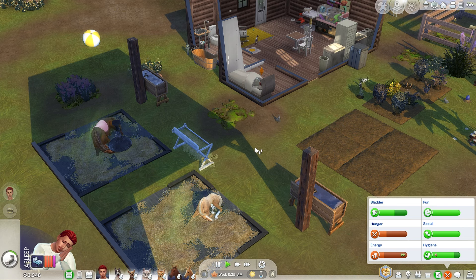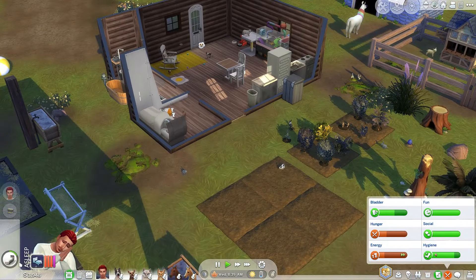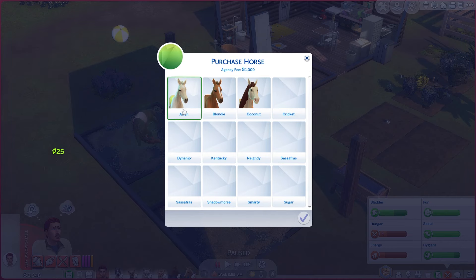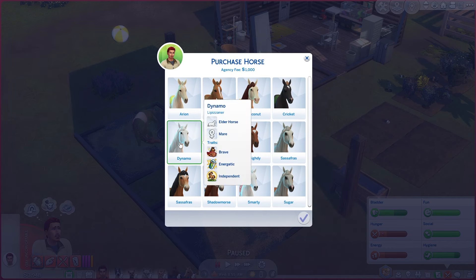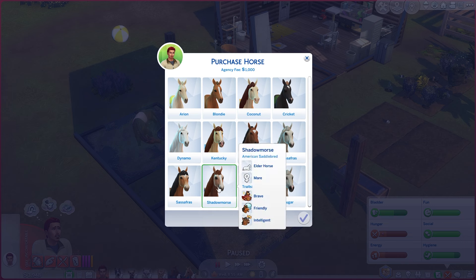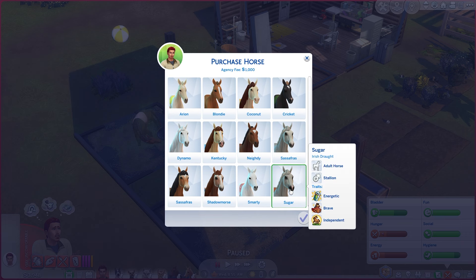This is going to give us eight people — quote unquote — eight slots in our house filled up now. So I'm wondering if that means next time it's going to be harder to do. Dynamo, Sassafras, and Shadow Morse are all elders. So we have one through eight options — I'm just going to ask my phone.